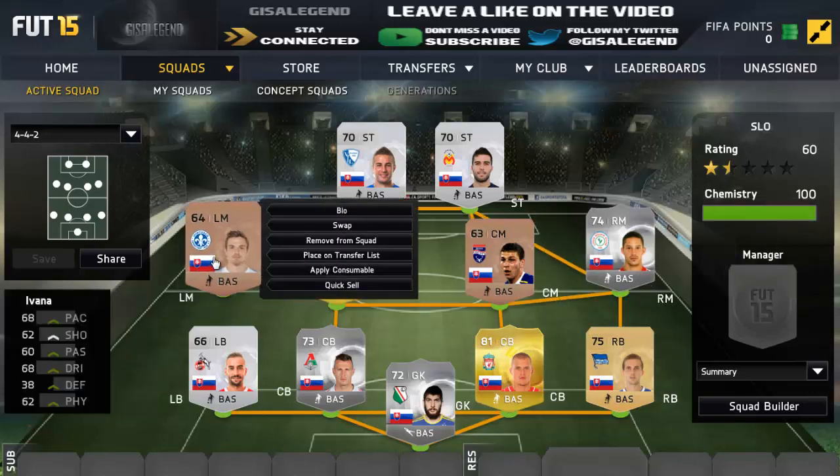Left-mid is Avana: 68 pace, 62 shooting, 60 passing, 68 dribbling, and 62 physical. With this guy you had to play patient with him. I used him and Kutka quite well together — they were doing a lot of one-two passing and dribbling and it worked quite well. He's okay. Couldn't really say too many negatives or positives about him, but 150 coins — I couldn't really fault it for this team.